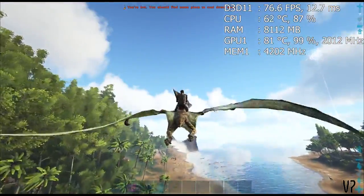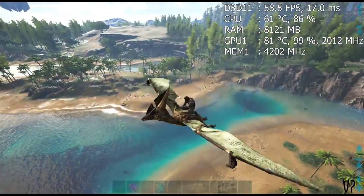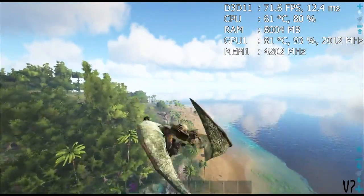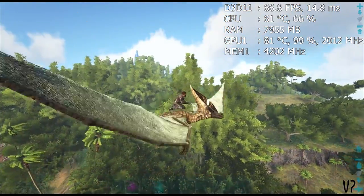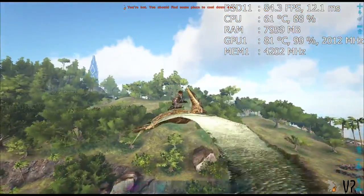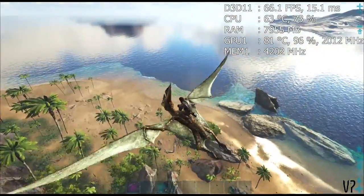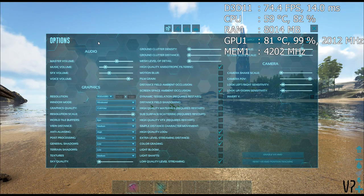We'll use this stretch of beach and then up in the trees to the left as a bit of a benchmark because there'll be quite a lot of stuff which is rendering in when you're flying along. I choose to use a pteranodon as well because they are probably the laggiest dino to use. Especially when you're doing the C-spin because of that extra speed pickup, so that should help stress it a little bit as well. All right, so this is the settings I'm currently running at the moment. World tile buffers is normally advised to have on Epic if you have over 4GB of VRAM.